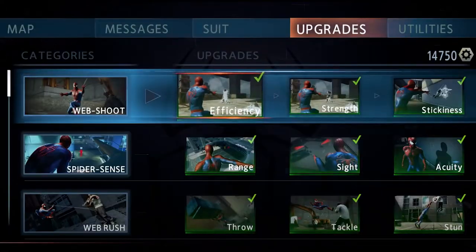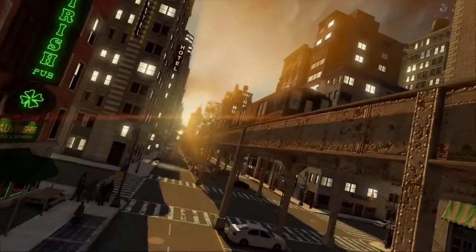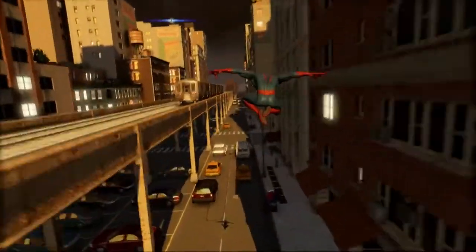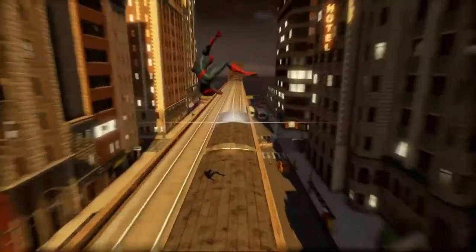Our smartphone is also there to help you organize important information and granting access to new upgrades and abilities. We'll let you discover that by yourselves, as I would like to show you some of the new elements brought in this game. Let's hop on the train and go to Enmy's house.